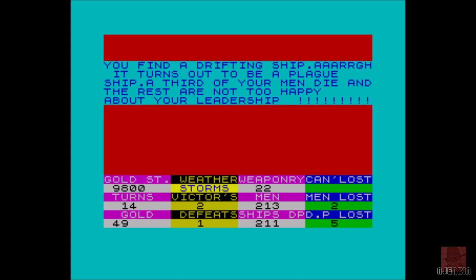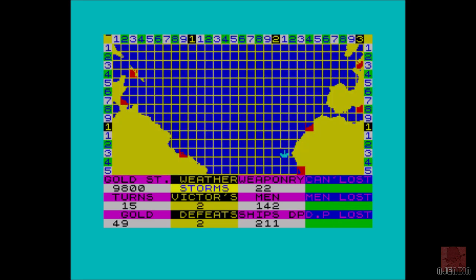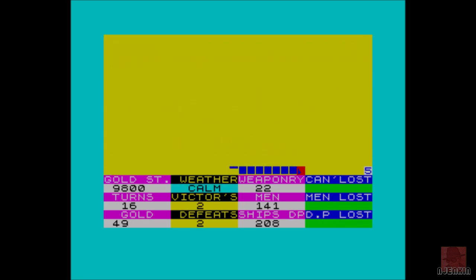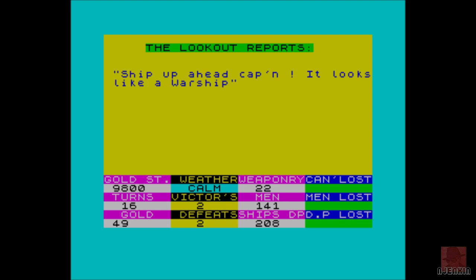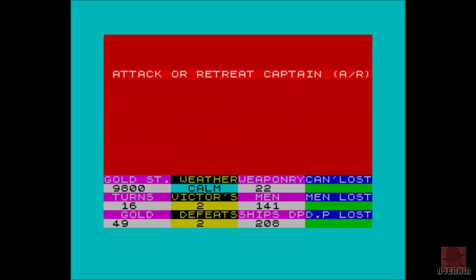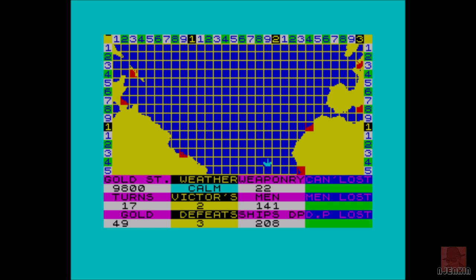We've hit a plague ship! Three random things can happen: you've hit this one which destroys a third of your crew, which is quite vicious. You can also find an island with 20 shipwreck mariners who join your crew, along with jewels and grain you can sell at the market. We didn't do very well there, so this run might not get to the end. Warships everywhere — I'm not attacking a warship with just 141 men.